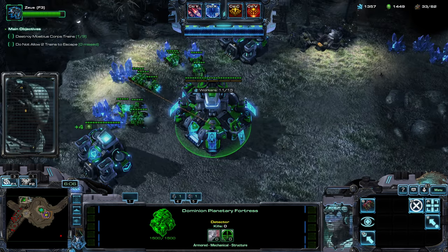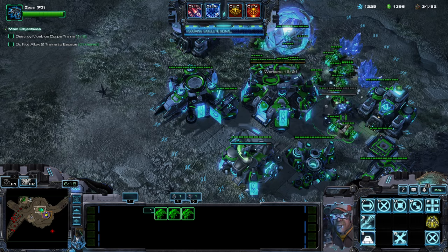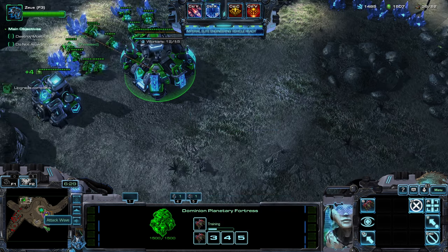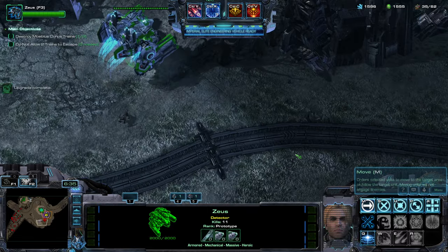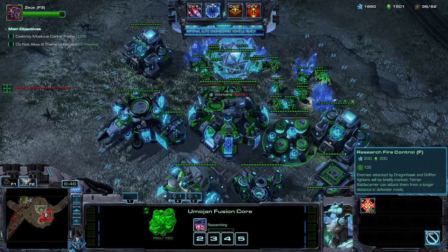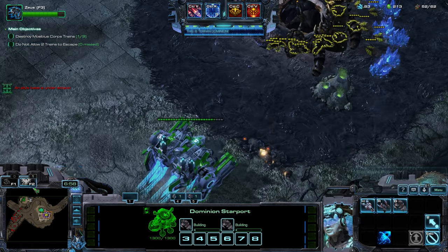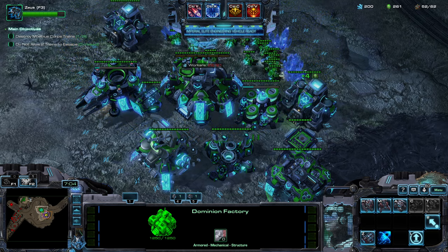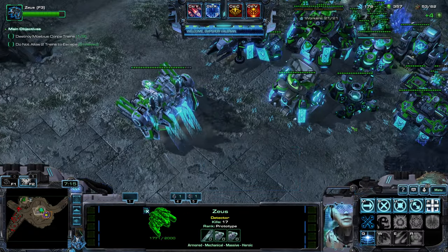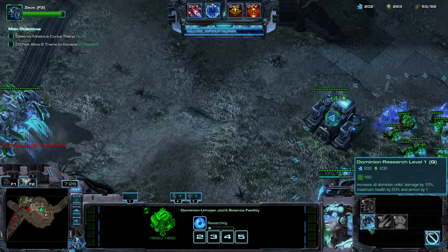I want full saturation — let's get that going. I think I have one too many workers. Let's start some battlecruisers; I can get a double. I'll also need an extra worker to build things. And now I can start a second Command Center. I'll also kill this — it's 200 resources. Boom, there we go.